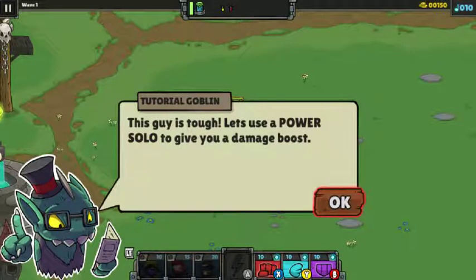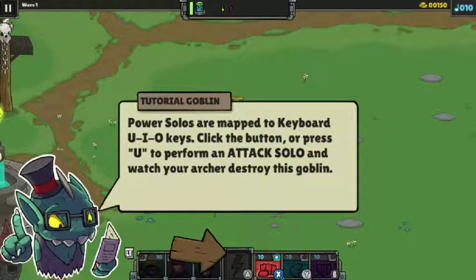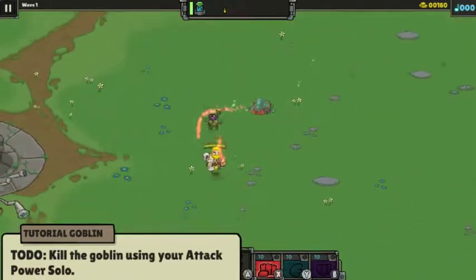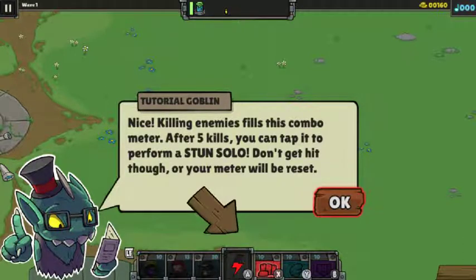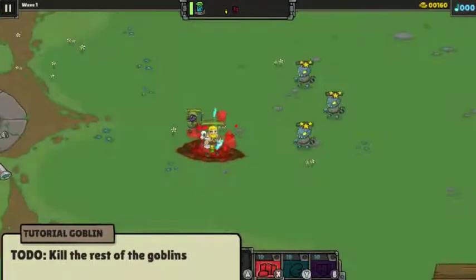Use a power solo to give you a damage boost. You have three types of power solos: defense, speed, and attack. These solos can make or break your survival — use them wisely. Power solos are mapped to QIO on the keyboard. Buttons without the trigger are solos and buttons with the trigger are summon units. After five kills you can tap to perform a stun solo — don't get hit or your meter resets. The stun solo will knock back enemies, stun them, and destroy all projectiles. This game is kinda cool.